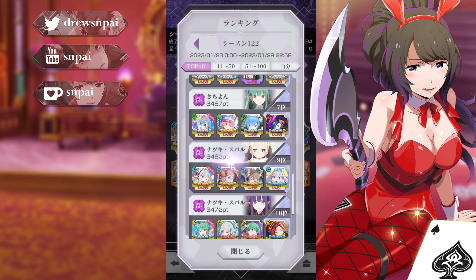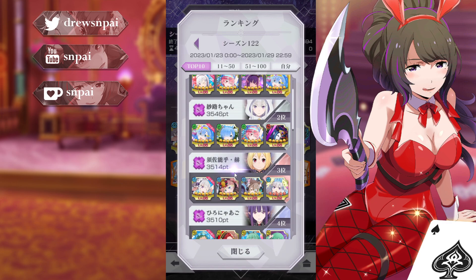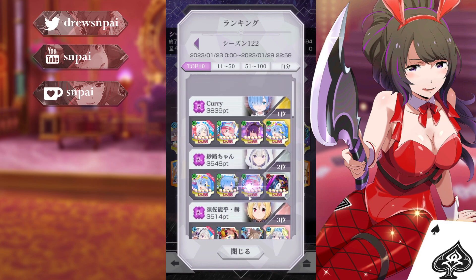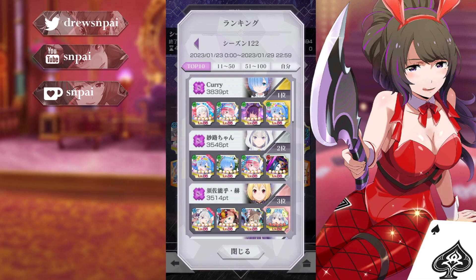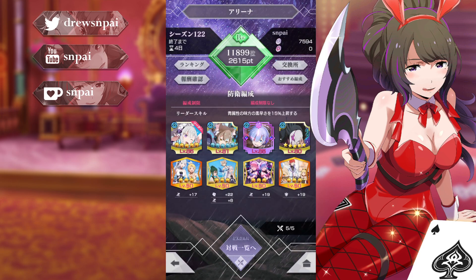The teams I was really seeing were pretty much this team, except someone was there instead of Lilac — it might have been Felt. I saw some different teams: there was Crush, there was Rem, there were different variations. But I'm glad — it looks like she has some use. If you have all three or four of these characters — I only have three, which is really annoying because the last one I'd need is a festival — it looks like a really solid team.